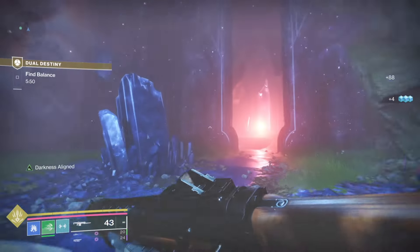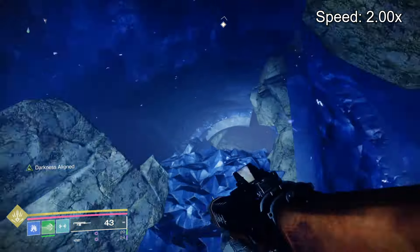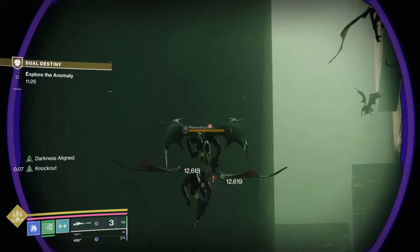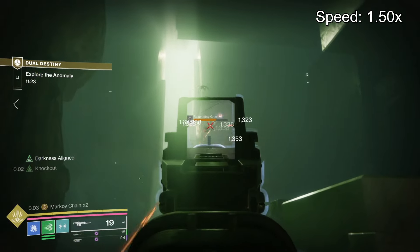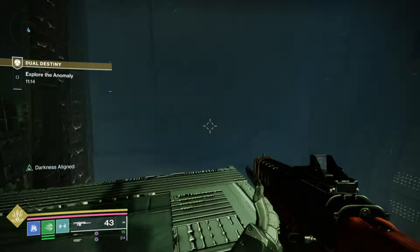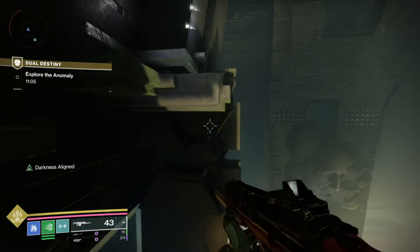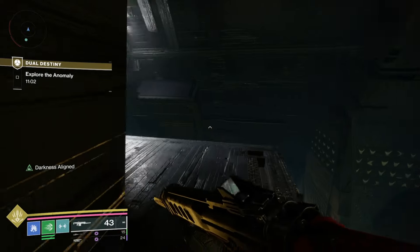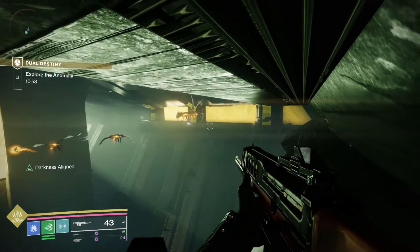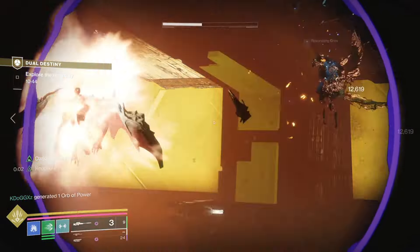Once we get through that we still have about five minutes left. This next part is just a jumping section. I had Indebted Kindness with Bad Juju in my other run and it's really good for taking out grims. Those special rocket sidearms are so freaking good. I ran a sniper on this one because I knew I'd be doing most of my ad clear with consecration, so I had a sniper for tormentors and Edge Transit for everything else.